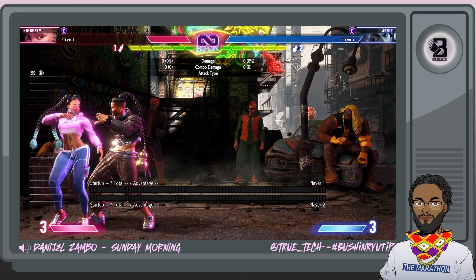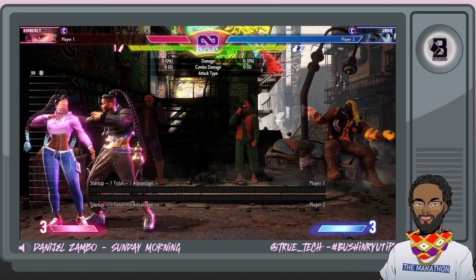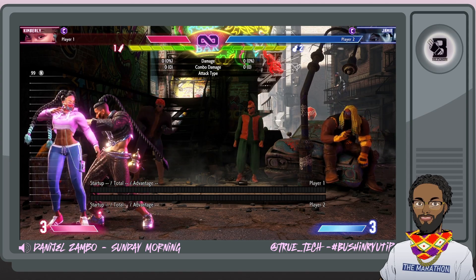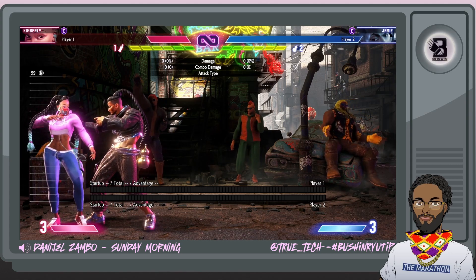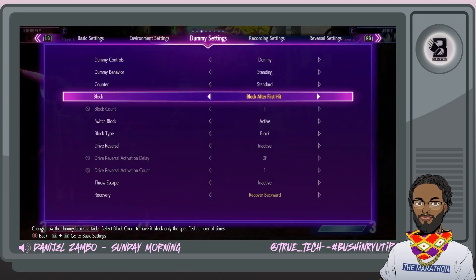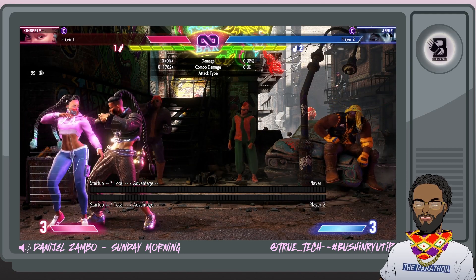We're going to start with meterless Oki off a run slide, and then metered Oki with the run and the kicks, because we have some good options there. First thing first, let's start with the slide. We got Jamie blocking after the first hit, so on the wake up he's going to just block. I'll just do that to show you the frame data. The first thing we're talking about is slide Oki.